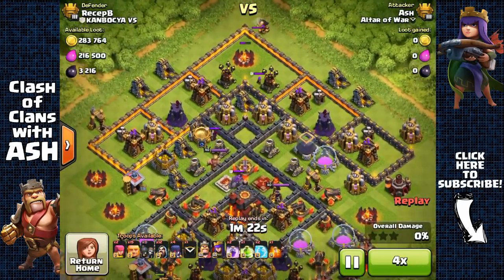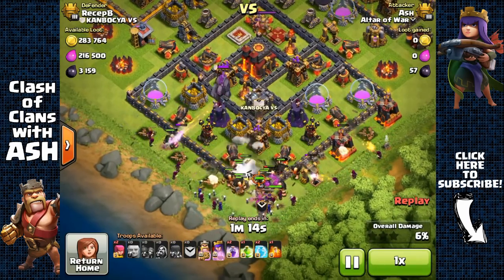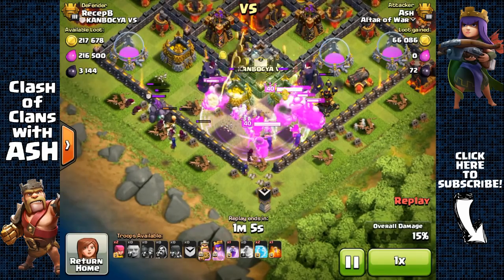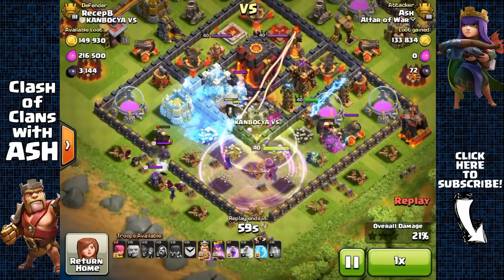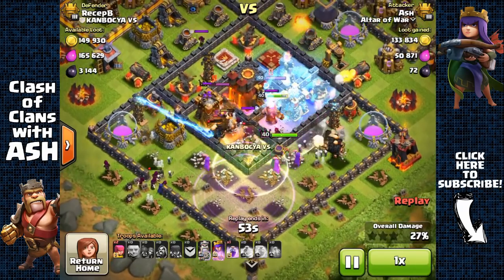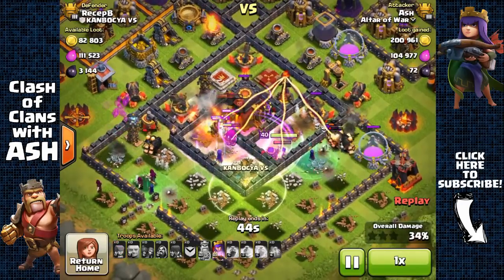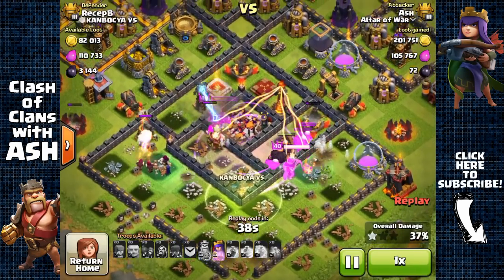Next, move your non-defensive buildings further outside — except your collectors — out of range of defenses. This makes it easier for attackers to simply use archers to grab that 50% destruction for a shield if they are short on damage. Kind of like how people use builder huts in corners during wars to time out attackers, but the idea here is to help attackers reach that 50%. If an attacker sees your base is easy to 50% with common farming armies such as barge, BAM, or GBarge, they'll be more keen on attacking you — and you want to attract these types, not inefficient farmers using armies like GoWipe.